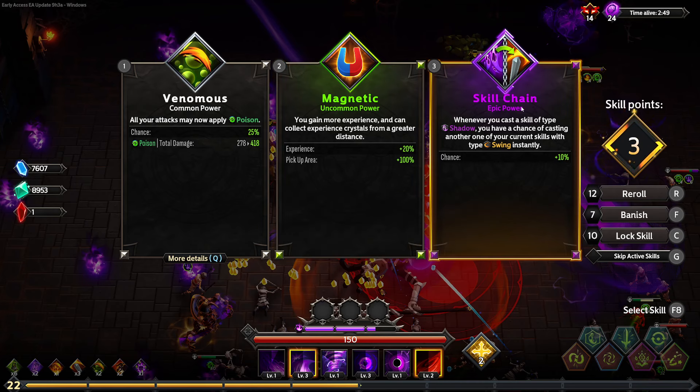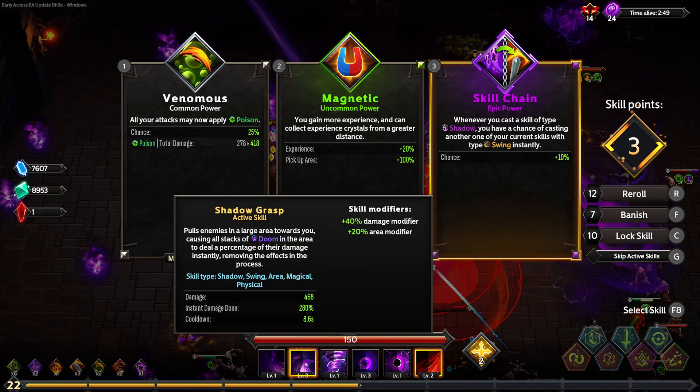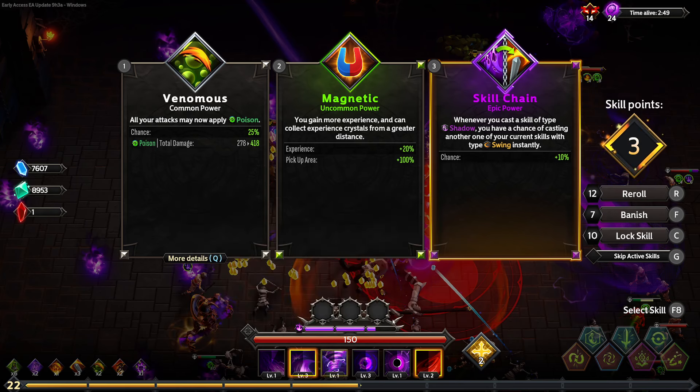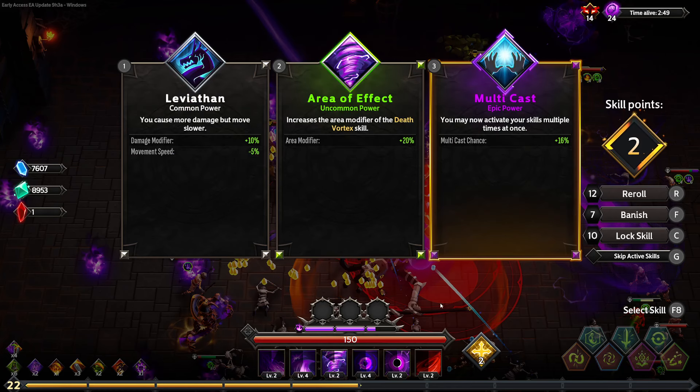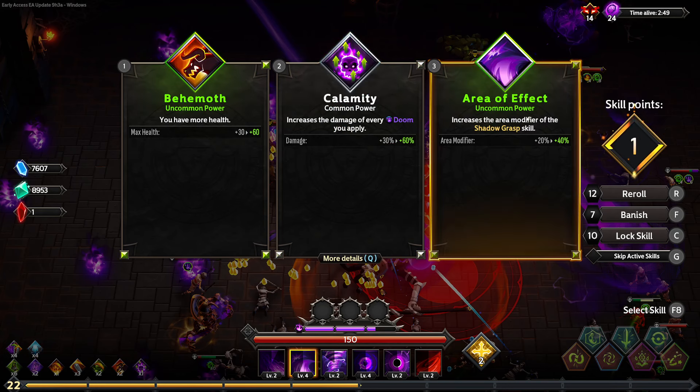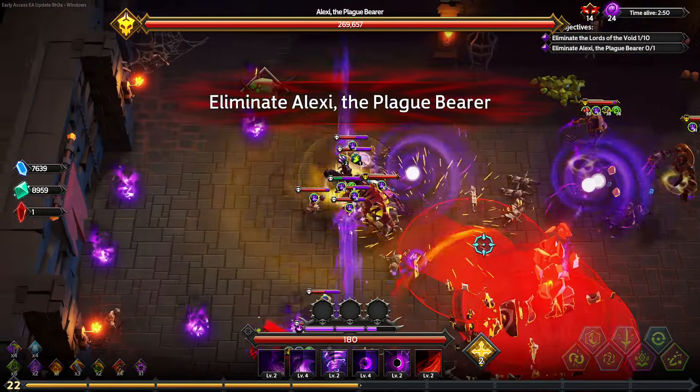Cast a Shadow — you can trigger a swing, and that will be my detonate skill. That doesn't sound that useful, but it is purple. Since it's going to be detonating the damage anyway, multicast is pretty nice. Area or health — I think that's going to be fine, probably just take the global upgrade here.